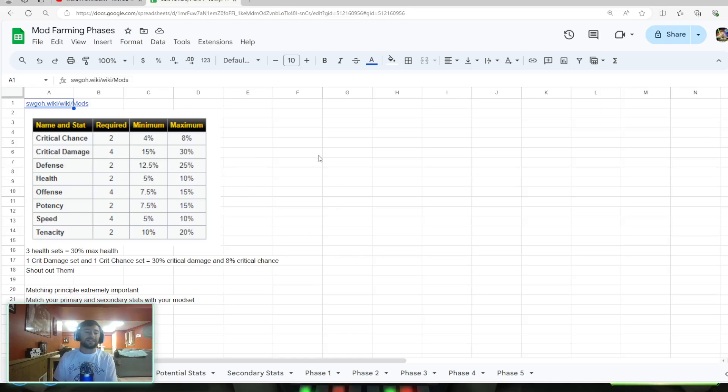In terms of your sets, all you want to pay attention to is the maximum benefit you'll get from a single set. Critical damage, offense, and speed each take four mods to create a set, while everything else is two mods to a set. What that means is you could have a health set, a defense set, and a tenacity set, giving you 25% defense, 10% health, and 20% tenacity. If you went with a speed set and a potency set, you'd have 10% speed and 15% potency. Or you can go all-out health and get 30% health instead of 10.